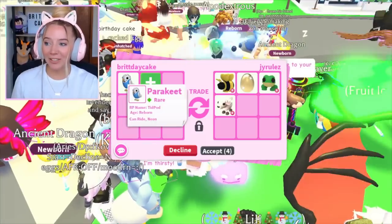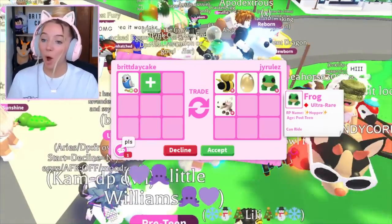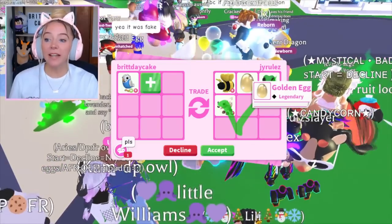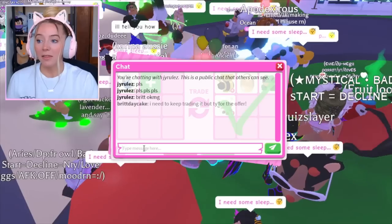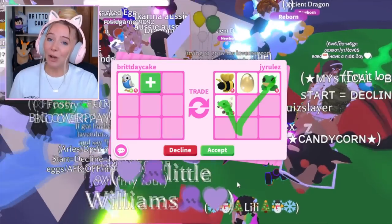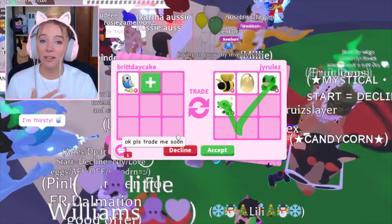I do believe they're actually offering for the neon parakeet. They put a pre-teen king bee, a post-teen frog, a post-teen lamb, and a golden egg. This is actually a solid offer. I know that they said please — they're saying please a lot. This is actually a really great offer. I don't think that I'm going to do the trade in the end because we do want to make the megas, but I do really love this offer.